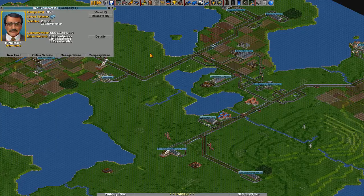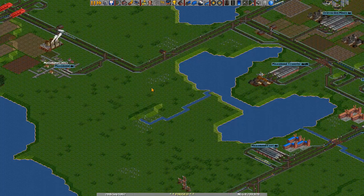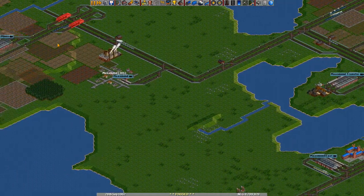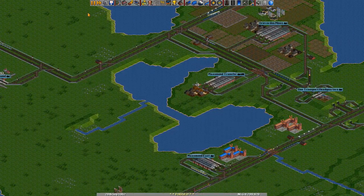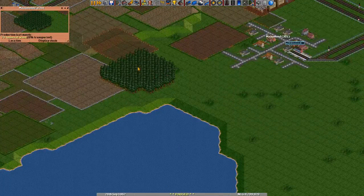Hello everybody and welcome to a brand new episode of Let's Play OpenTTD. Now, I hope you can all hear it — much improved sound. Last time we left off we connected up some cool trains over here, we created a bypass, and now we're going to go ahead and hook up this forest over here.